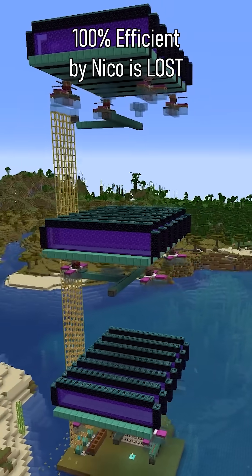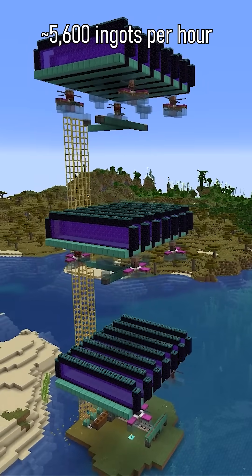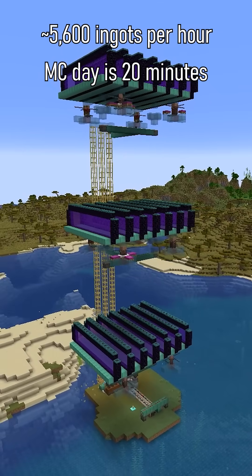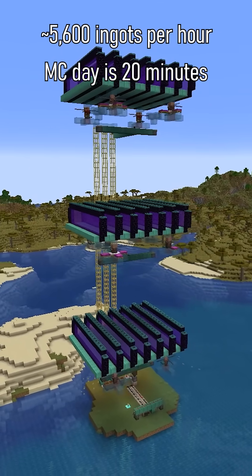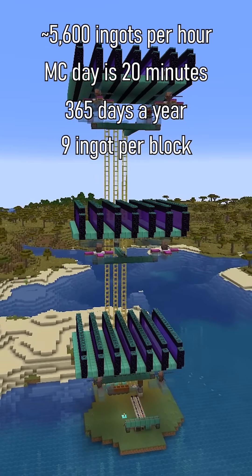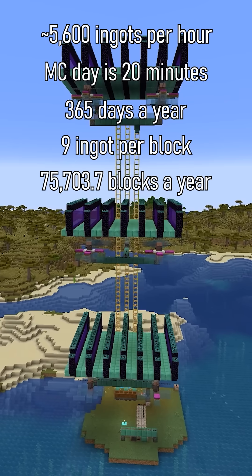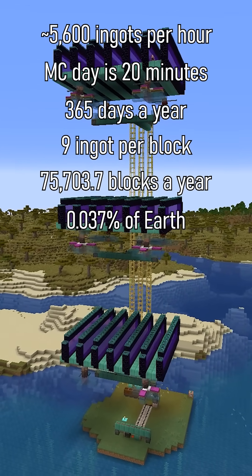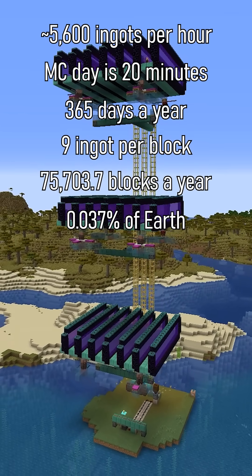This is a 100% efficiency iron farm by NicoIsLost. This setup produces 5,600 ingots per hour. A Minecraft day is 20 minutes. We don't have seasons in Minecraft, so we don't know how long a year is, but let's assume it's 365 days, and a block takes 9 ingots. So this farm makes about 75,000 blocks a Minecraft year, or 0.037% of Earth's production.